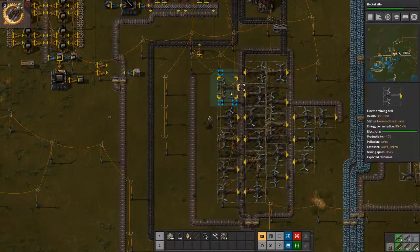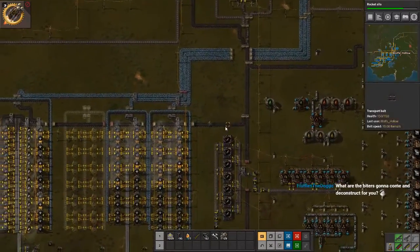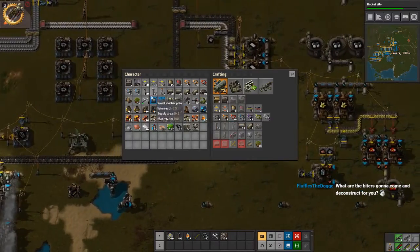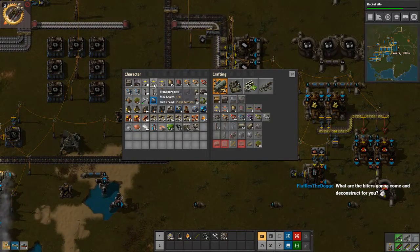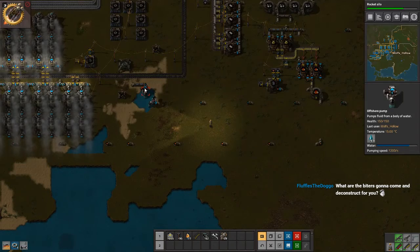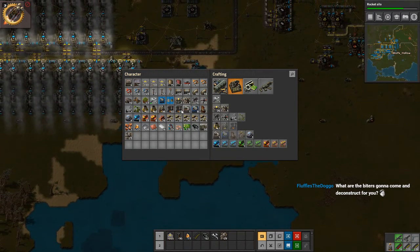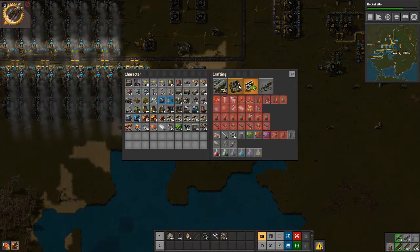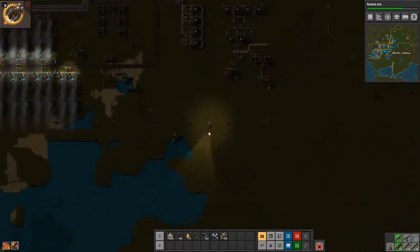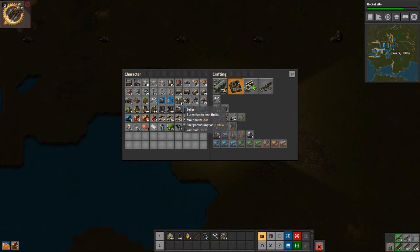We're just gonna call all these so we can potentially use them somewhere else. We do need more power, but we're out of space here for power so we'll have to move it somewhere else. We also need a new pump because our pump is currently maxed out — we have 20 going on right now.